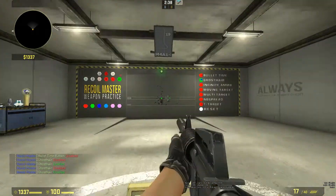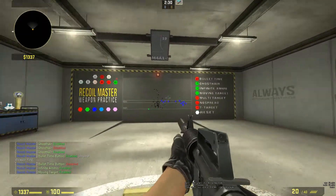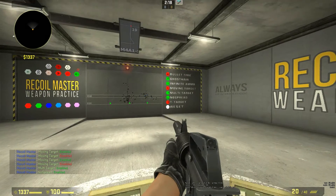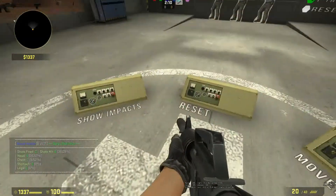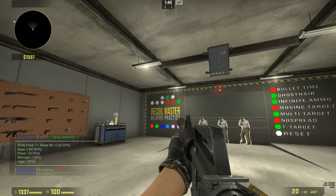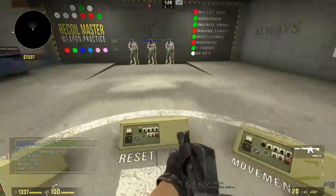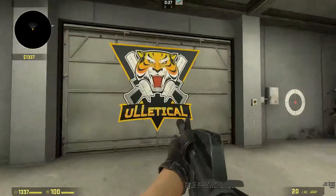This map is very well done. You can turn the green dot in the middle on and off, see bullet time, use infinite ammo, and enable a moving target so you can train on that as well. You can also have multiple targets and a no-spread option. There's an auto-spray button that shows you exactly how the spray pattern works automatically — it's pretty cool, basically like an aimbot. Big shoutout to the team that made this map.